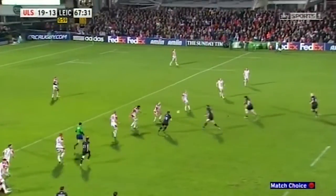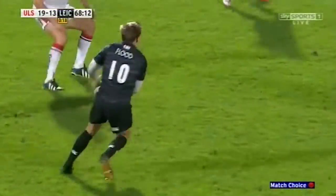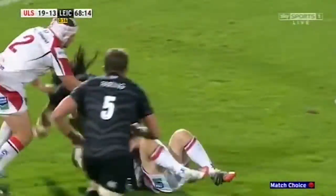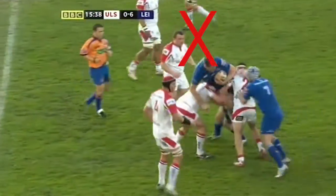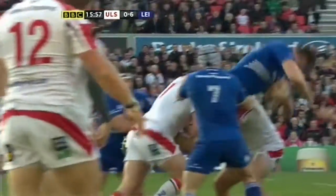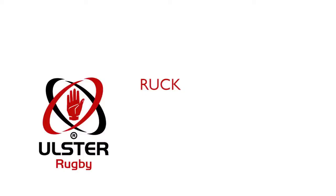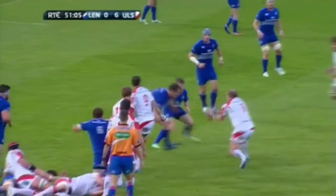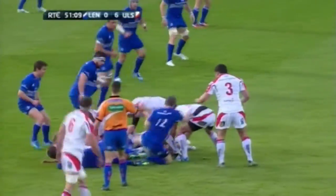Players with the ball can be stopped from moving forward by a tackle. A tackle involves a defensive player making contact with the attacker using their shoulders and arms, and bringing them to ground. Dangerous tackles will result in the offending player receiving a red card and being removed from the pitch. When a player is tackled to the ground, opposing players can contest for the ball in what is known as a ruck.